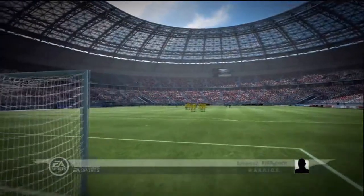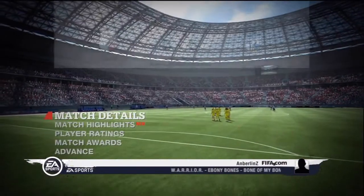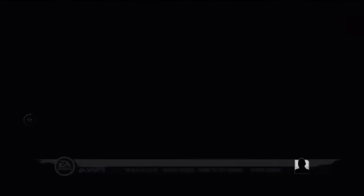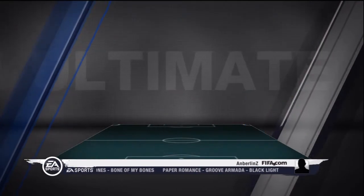Decent spread of players who scored the goals - some nice diversity, which is good to see. I think I earned 900 coins in that game, which is a really good amount, considering my DNF isn't as high as it possibly can be. So yeah, a good reason not to rage quit in Ultimate Team.